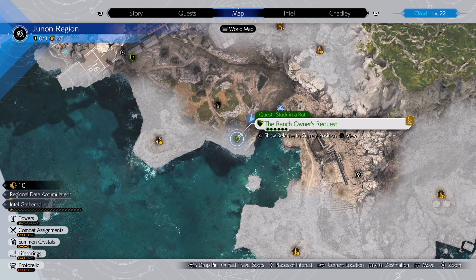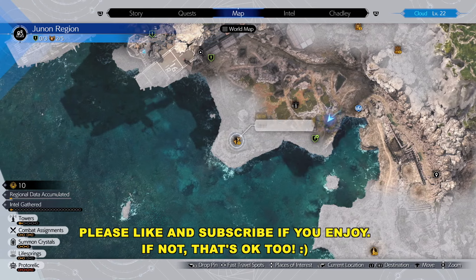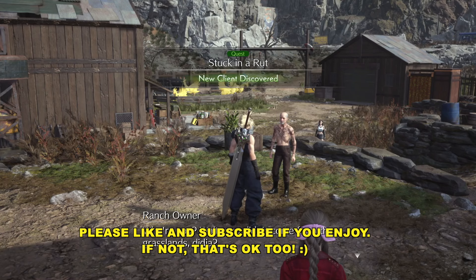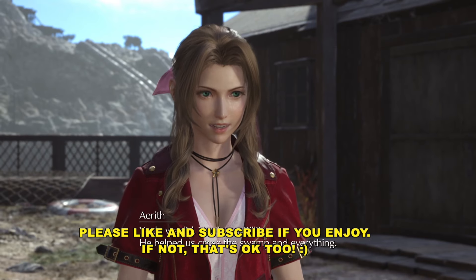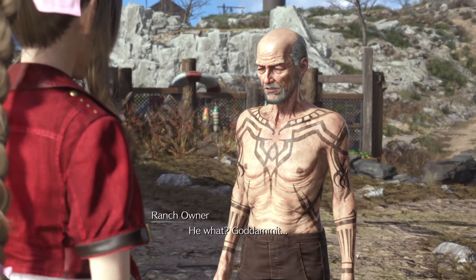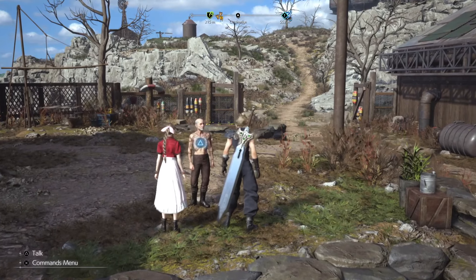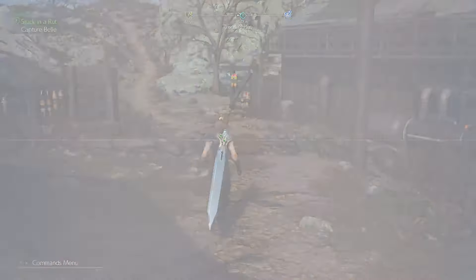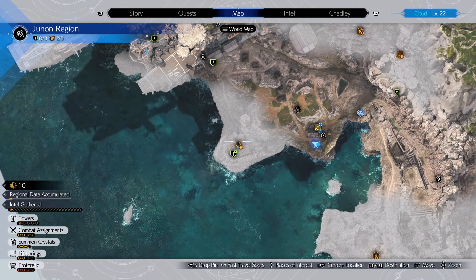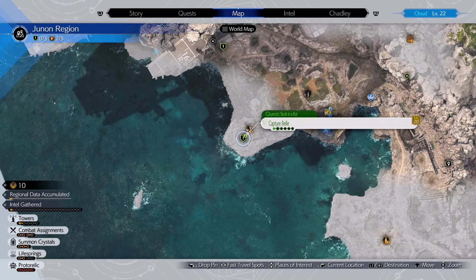If you pull up the map here, you can see the Ranch Owner's Request. That is one of the missions you sort of need to do in order to unlock this. You don't have to do it, but you might as well — go talk to this weird old guy. This is an important quest because when you complete it, you'll unlock the carriage, which will let you get back to the grasslands. But you need the Chocobos in order to complete that quest.